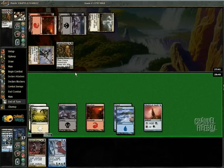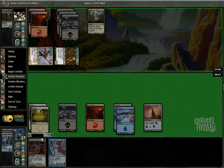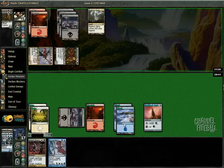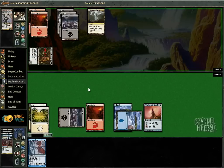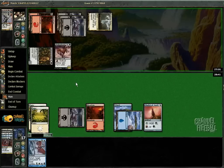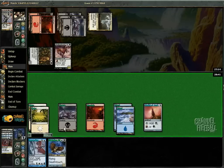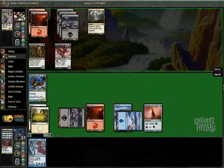Might as well get 3 life off my Agony Warp. And if I draw a land, I can Cycle Wave, which is good on his Unearthed guys. I'm just going to bash with both. Kill the Blood Cultist with the Corpse Connoisseur. I don't know if he's straight red-black — could very well be. More guys I don't want to see. This game's a little rough. He's had a couple removal spells and a couple guys.